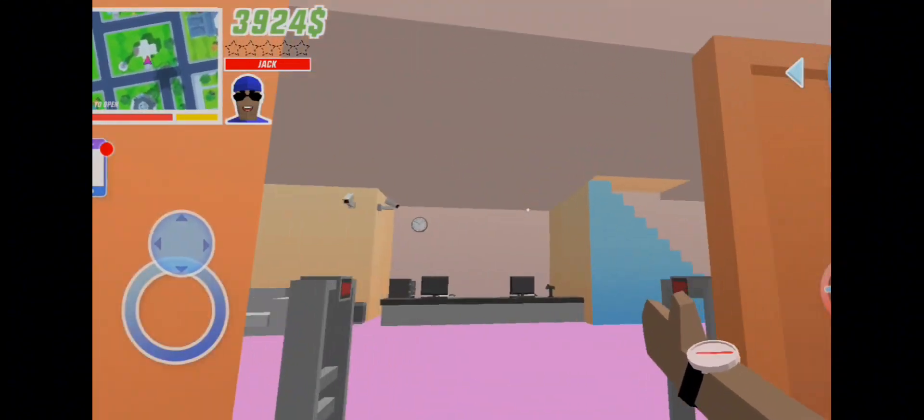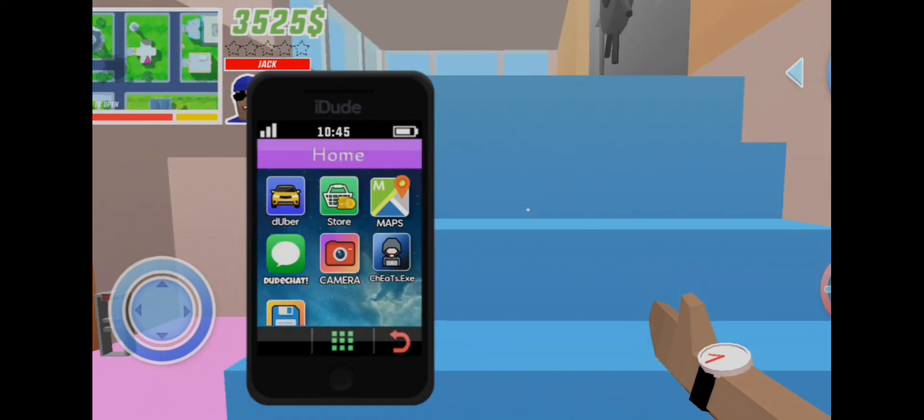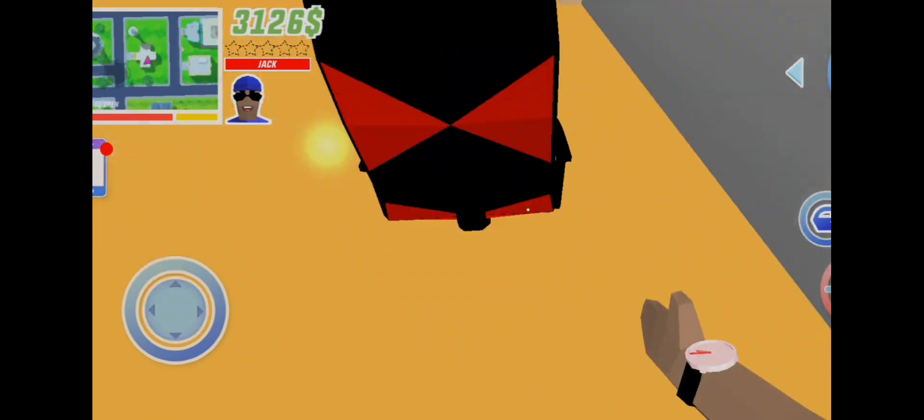Go into the bank and spawn the putty chair thing from your phone, and position it next to the safe like this.